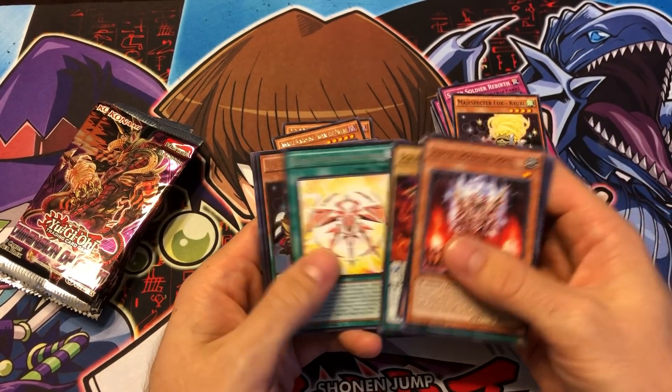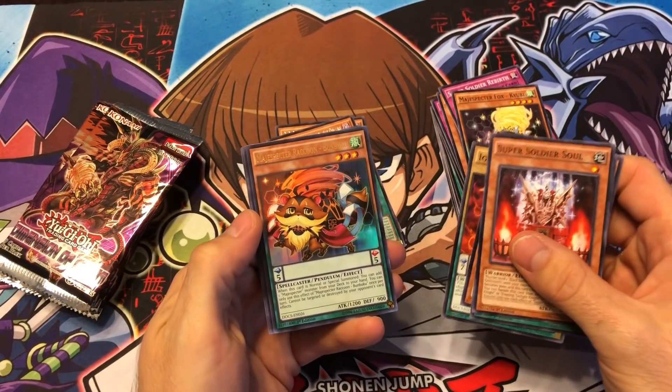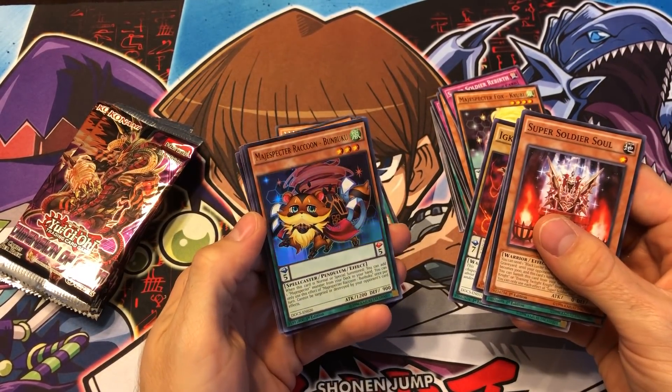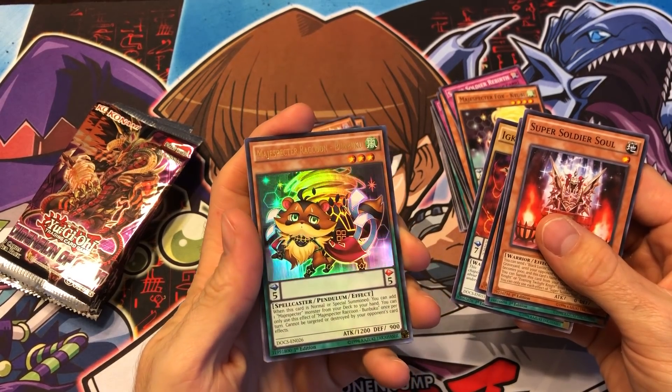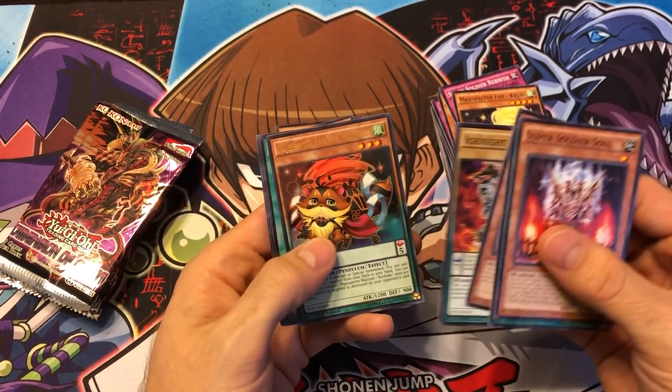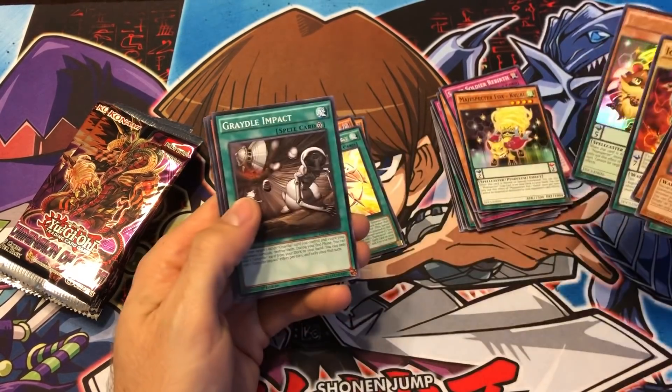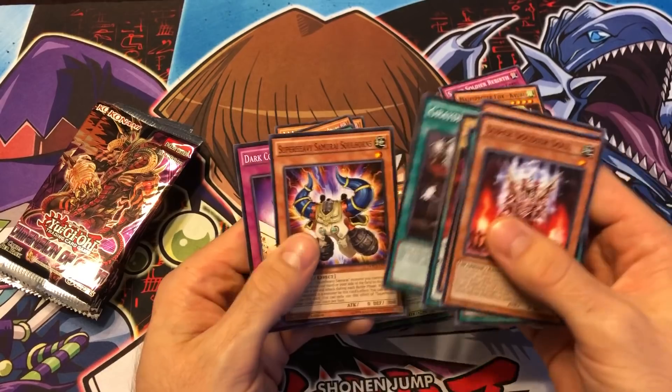Ignite Veteran and a Rank-Up Magic Raid Force. And a Magispector Raccoon Bonboku — that would have been a really good pull back in the day. Back in the day — this was so long ago. I think this was released in 2015 or early 2016.